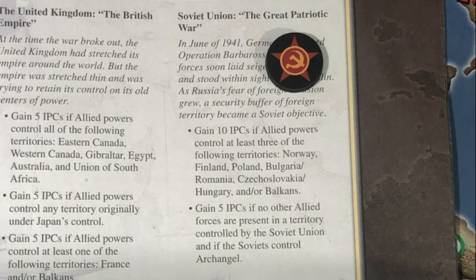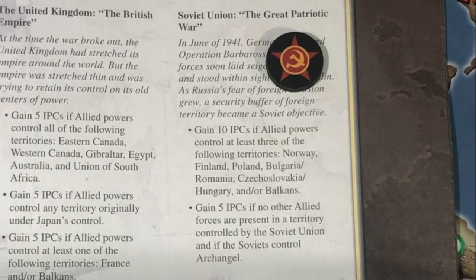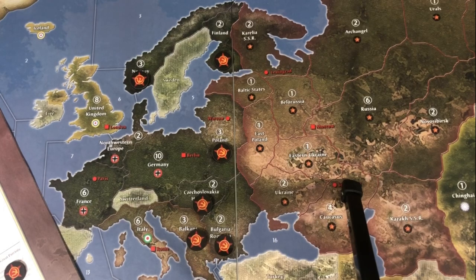The next power that goes in turn sequence is the Soviet Union, and the Soviet Union only has two national objectives, although one is worth ten — it's the only one that's worth ten. That is: if Allied powers control at least three of the following territories — Norway, Finland, Poland, Bulgaria, Romania, Czech-Hungary, or the Balkans — the Soviets get ten IPCs. Here are the six territories involved in this national objective, and keep in mind that we need to flip three.